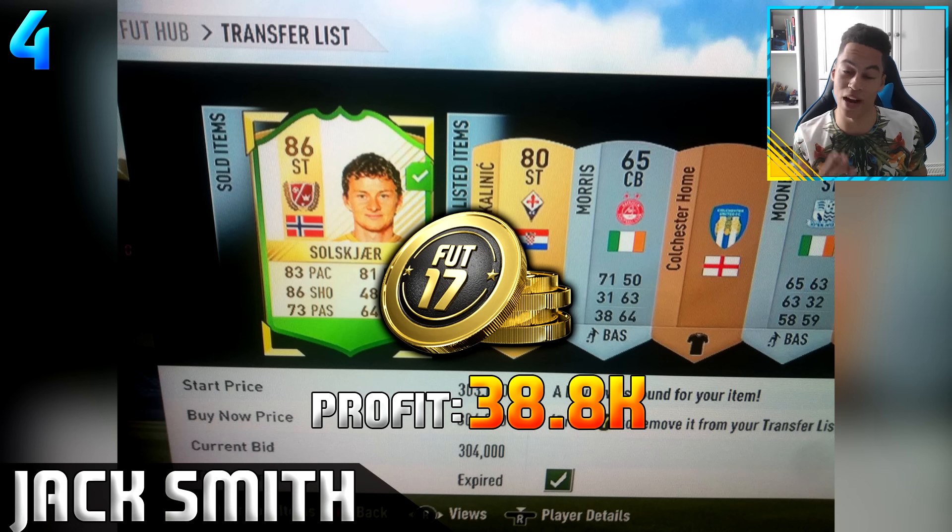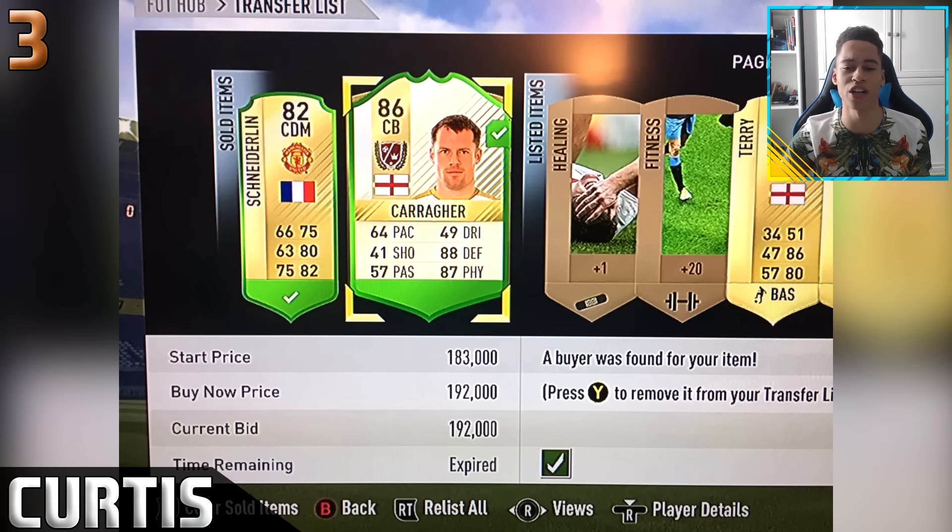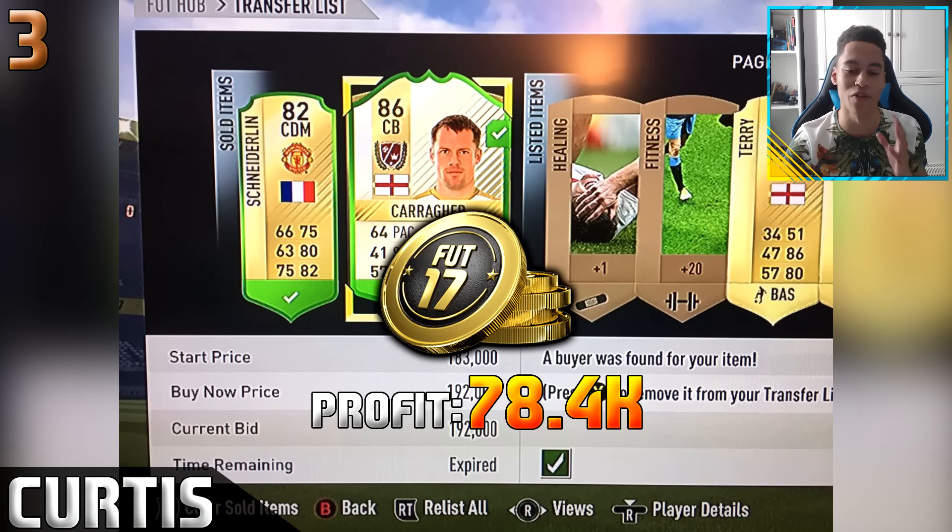Now we're getting into more legends. In third place we have Curtis, who picked up a legend Carragher for basically the minimum price of 104k. This is very similar to last week where Unique Riggers picked up a Carragher. Curtis sold this one on for 192,000 coins, giving him a total profit of 78.4k in third place.